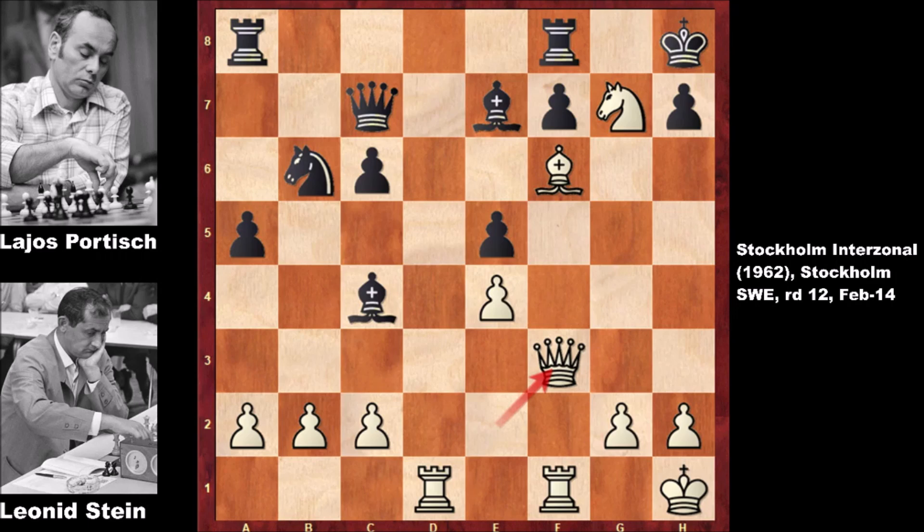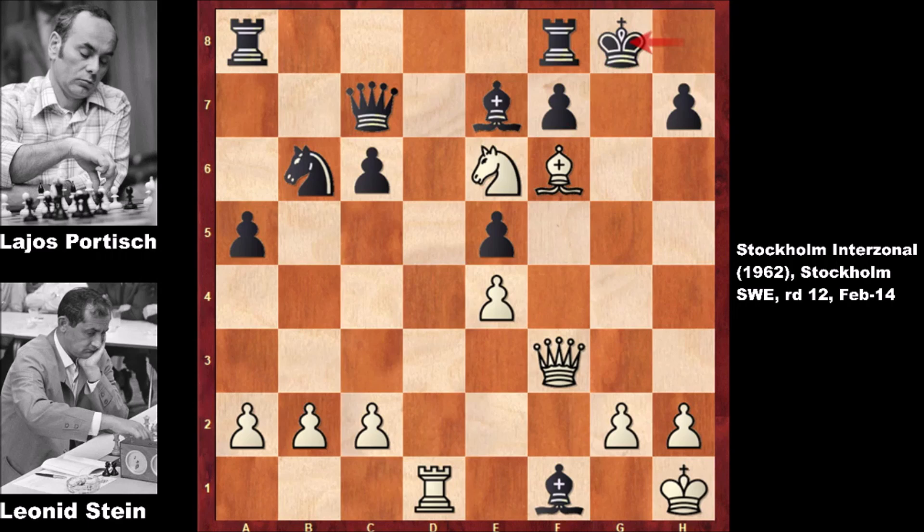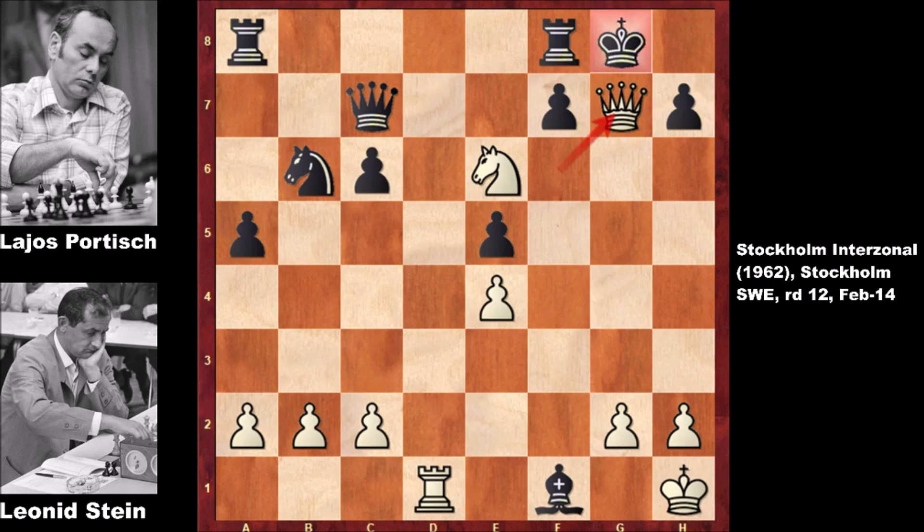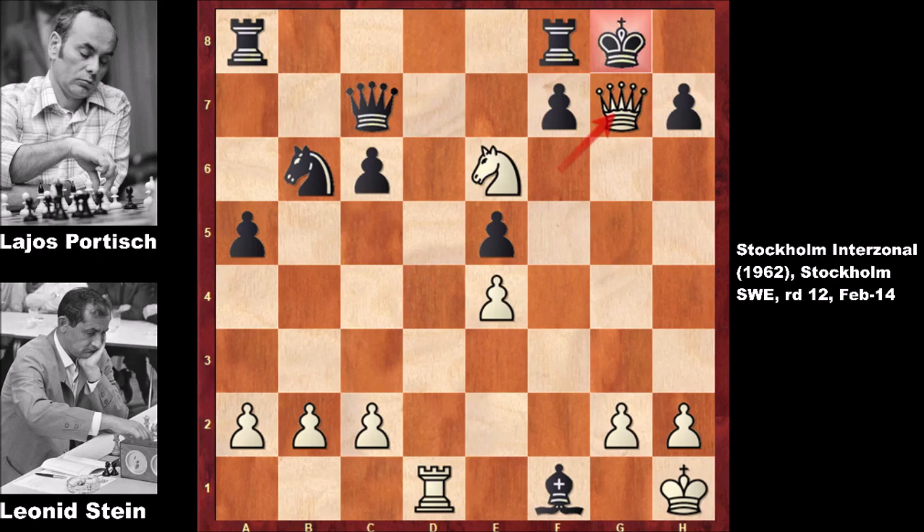A short but instructive chess game from the Stockholm Interzonal Chess Tournament 1962. Let me show you the possible continuation: if capturing the rook, then check, king to g8, and then checkmate — so capturing the rook is out of the question. If bishop takes on f6, then queen takes on f6, threatening all kinds of nasty discovered attacks on the king and there is no sensible defense. What an incredible attack by Leonid Steele, known as an aggressive attacking player.